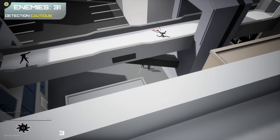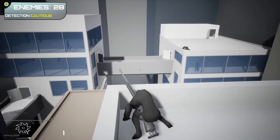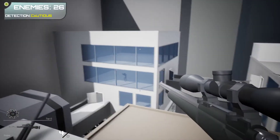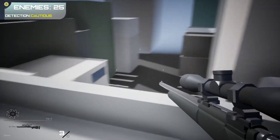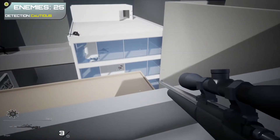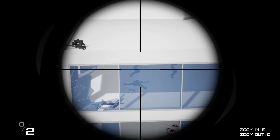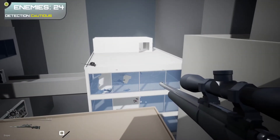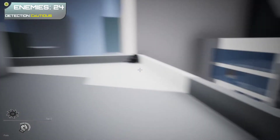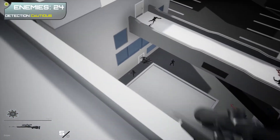I can take out those guys — those two down there, that one over there. Someone texted me, but alright. I'm not sure if enemies can come up through the elevator themselves — I don't think they can. My gun is used up, so you can chuck items, and you can even break windows by throwing stuff at them if you want to make a running jump in.